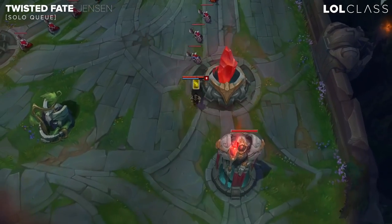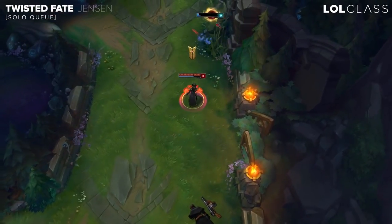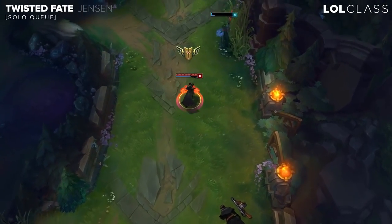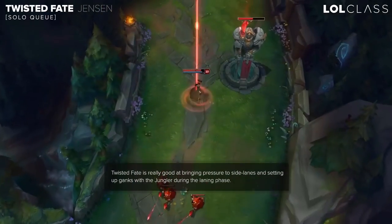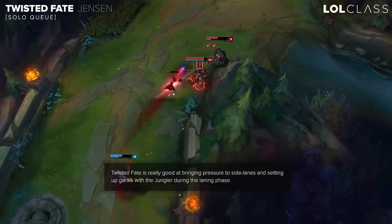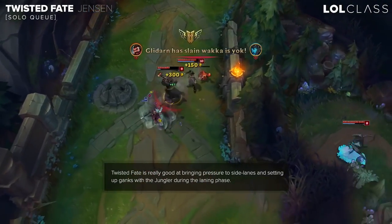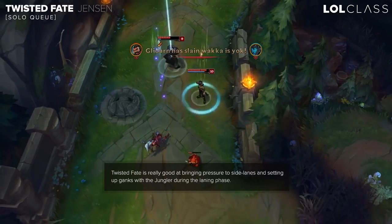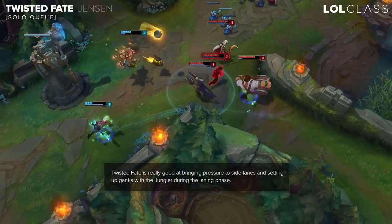TF in solo queue is a pretty good pick. He takes a while to learn but he's a really strong pick if you know how to master him, because he generally generates a lot of pressure on the entire map just because of his ultimate. Whenever you go missing it pressures the side lanes, and there are a lot of ways to avoid losing hard matchups. TF is overall just a good pick because he pressures the side map.